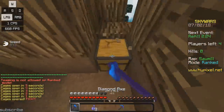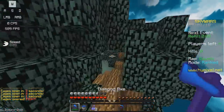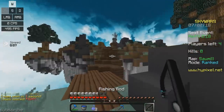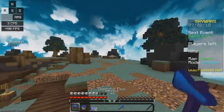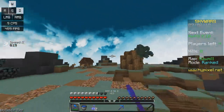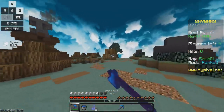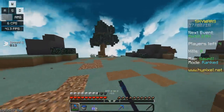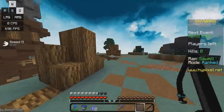Alright guys, so now I'm going to be going over circle strafing. Pretty much, when you're circle strafing you want to do this — when you're going in for the first hit, you do this, and you just circle strafe him. You do that and you sometimes get in a super insane combo. You just hold WD and you just move around in a circle. Pretty much that's what it's called — circle strafing.